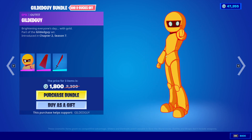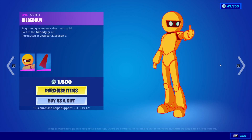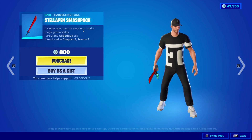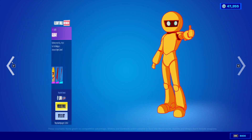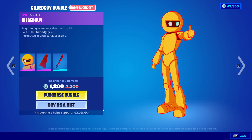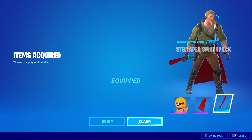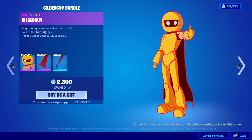This is $1,800 V-Bucks if you want the entire set. The skin itself is $1,500, and the pickaxe itself is $800. Well, you know we're gonna buy the entire thing, and I'm actually using code Gilded Guy for his own creation. I would highly recommend if you do pick up this bundle, use code Gilded Guy. We're gonna equip it so you guys can see what it looks like in the item shop.